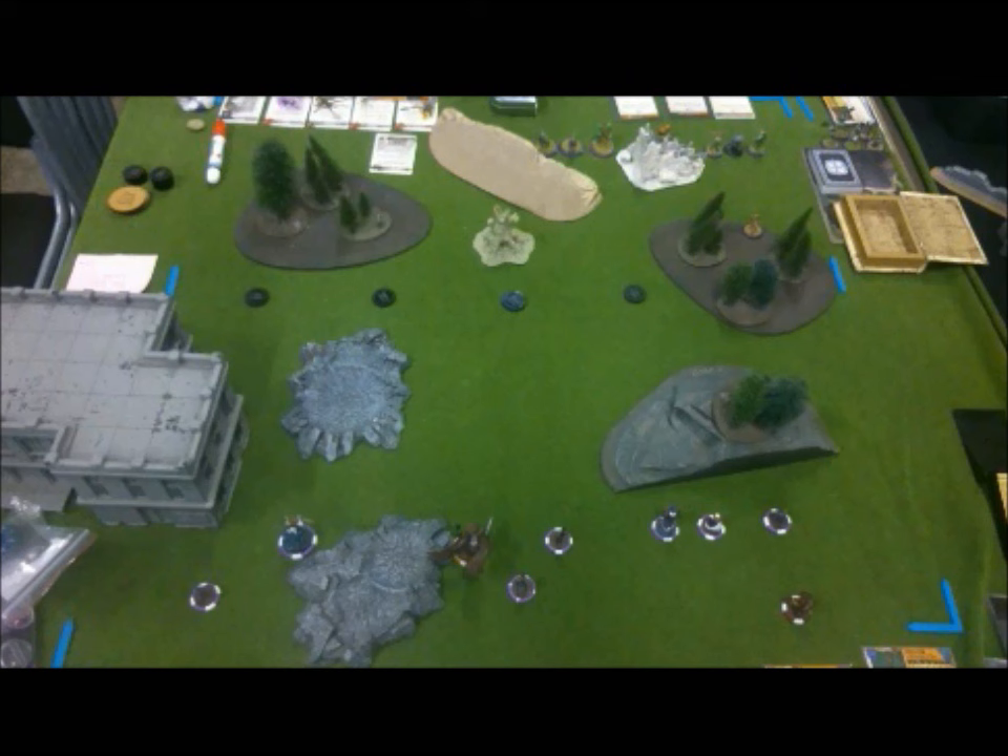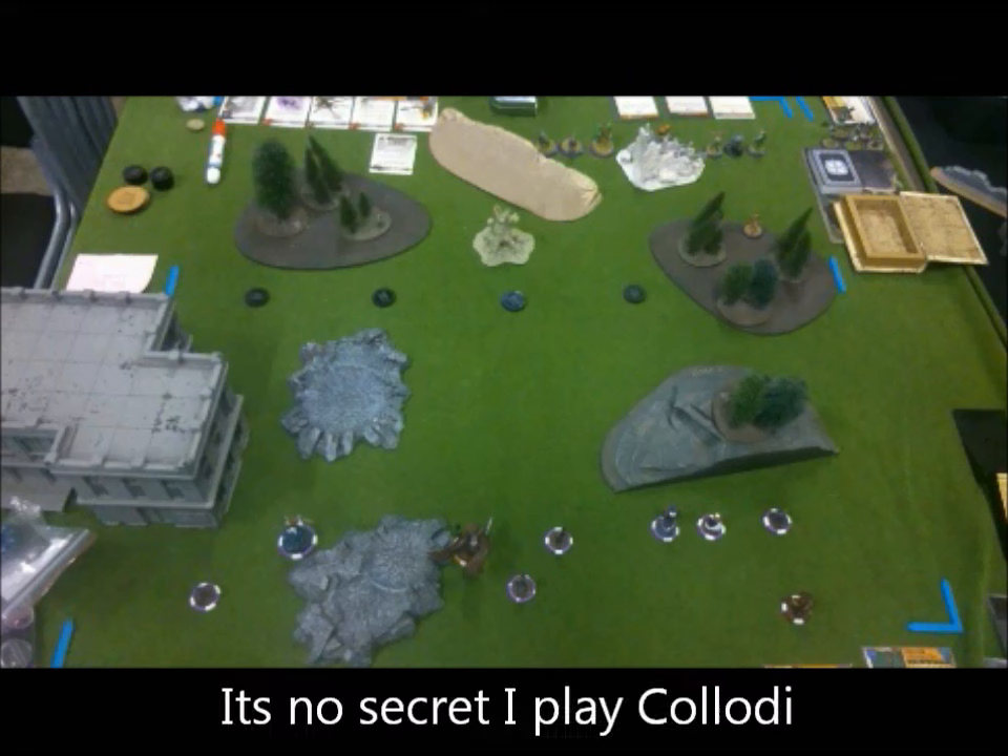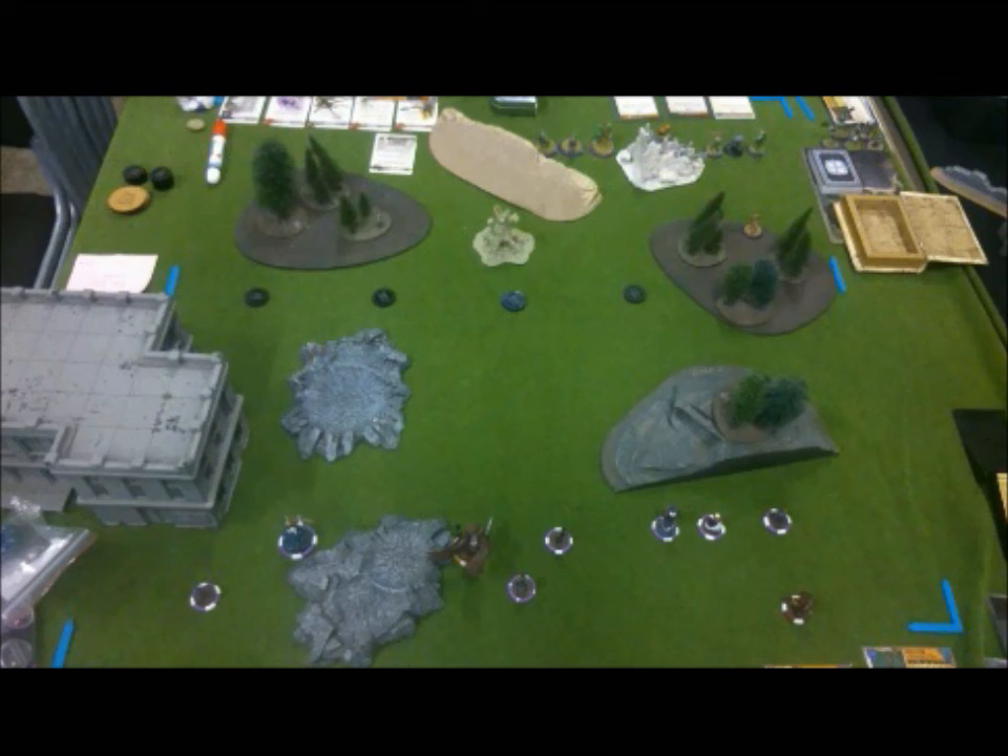That takes us to Assassinate. My opponent's master is likely to be around the middle of the board. I know he's taking Ten Thunders — I suspect he's taking Yan Lo — but whatever it is, I just find that Collodi doesn't have an easy time removing enemy masters, especially an endurance master like Misty Yan. That leaves Power Ritual, which with the Neverborn's manoeuvrability I'm pretty confident with, and Bodyguard, which I absolutely hate because all my stuff tends to die quite quickly. But I figure it's a better bet than Assassinate, so that's what we're going with.